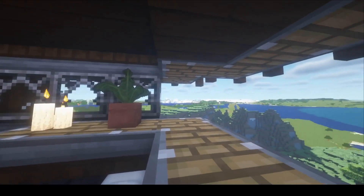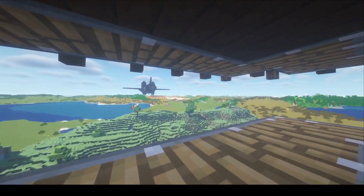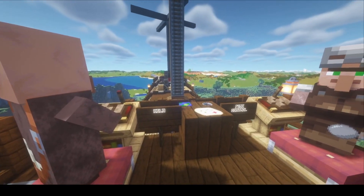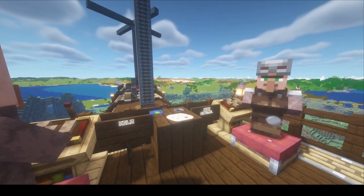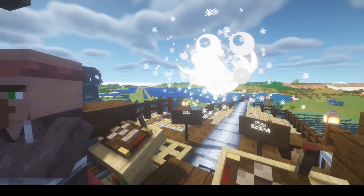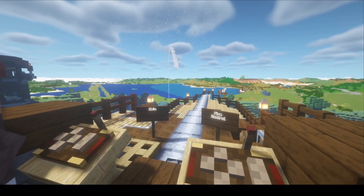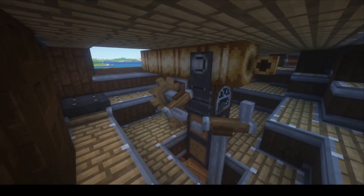The next thing I want to show you is the captain's quarters — it's the nicest room in the ship with a great view. I'm using the Distant Horizons mod, which lets you see out much further. There are actually two places where you can control the ship and the main gun: from the back of the quarter deck, or closer to the gun in the front, which gives you a better view for aiming.